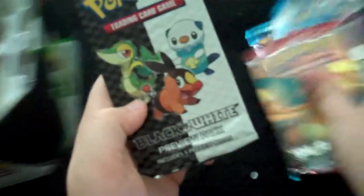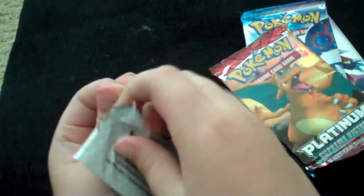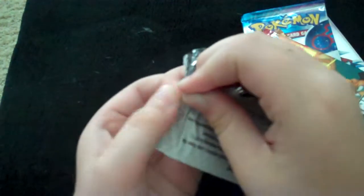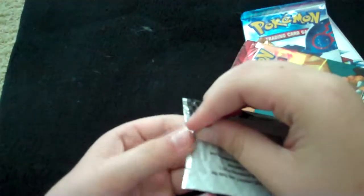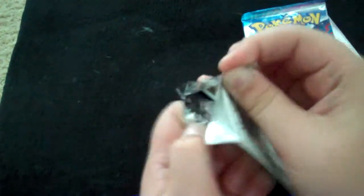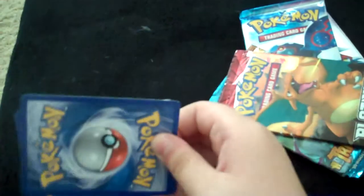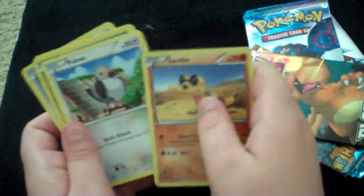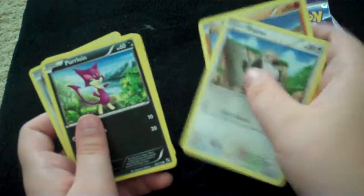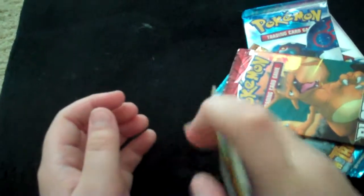On with the packs. I'm gonna open the preview packs first, obviously. Preview packs are a lot harder to open than regular packs. We got Snivy, Pidove, Perleon, Patrat, and Lillipup — some okay cards.